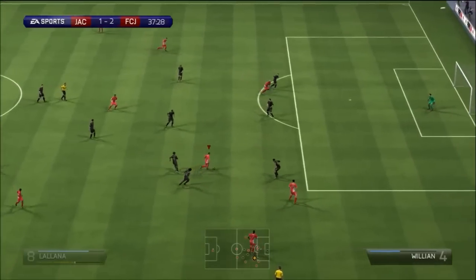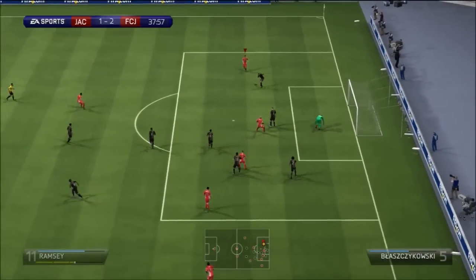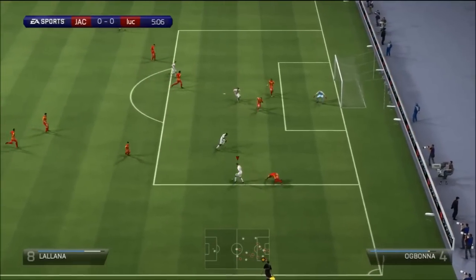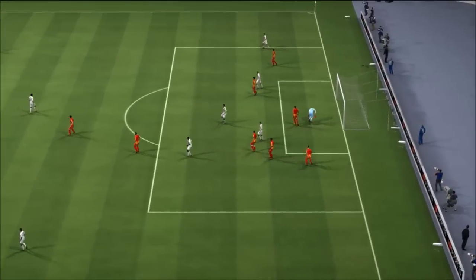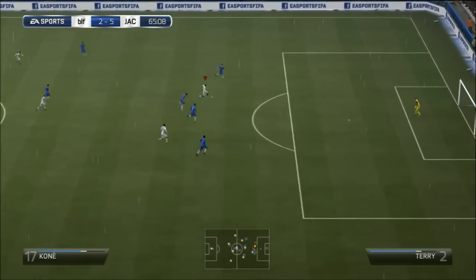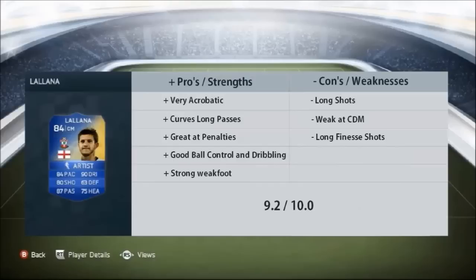Off the dribble — left trigger, right trigger — dribbling-wise, very very good player. You can see how he gets through players like David Luiz and company in squads. Here I'm up against a Nogbonner, and he just works his magic. Weak foot not too bad, though I was using manual controllers so couldn't really put it past him. You can see through balls again — a very strong point for this player.